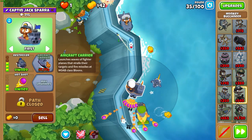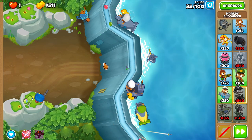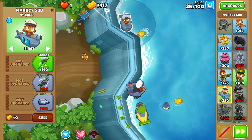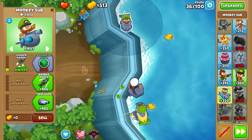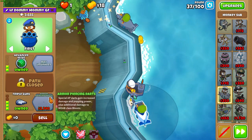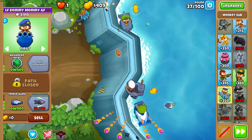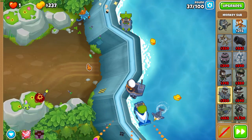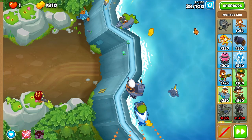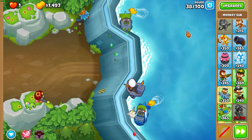Get Destroyer ASAP at the start of round 35, then proceed to upgrade your Sniper to a 120. I think you should get shrapnel shot first, but I'm not sure if it matters. Just do that for consistency. Then upgrade your top sub to longer range and your bottom sub to triple guns — it doesn't really matter what order. Just make sure your top sub is on Advanced Intel, so 200 on that top sub. The bottom sub is going to become a 204 before the MOAB comes out on round 40.